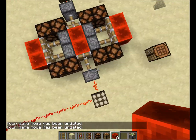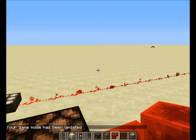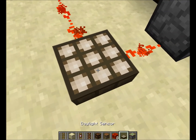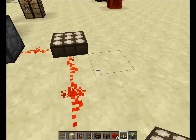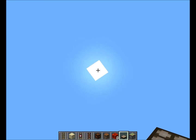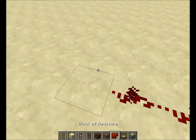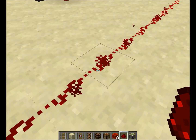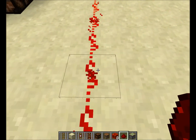Now I'm gonna explain what these things are. This is the daylight sensor — it's kind of like a solar panel. The higher the sun, the higher the redstone current it outputs. It goes up through levels 1, 2, 3, 4, 5, 6, 7, 8, 9, 10, 11...